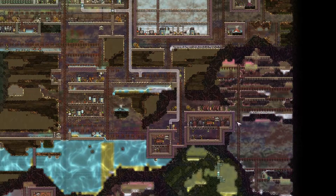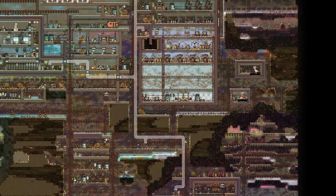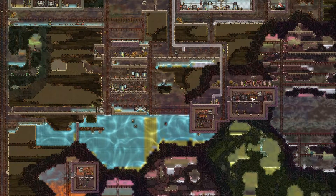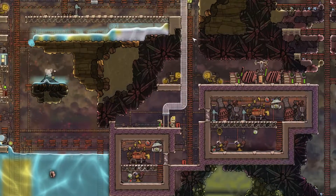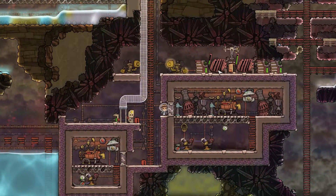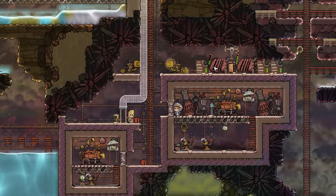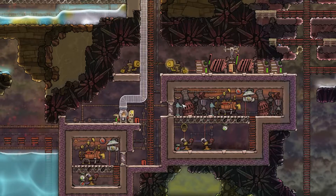Over here is our oil processing - the majority of it. We've got a little bit of oil coming in from an actual leaky fissure. We've got the oil refining down here with a dedicated battery setup, so it draws from the main grid but doesn't give back to the main grid. It's got its own little coal power plant as an emergency, so in the event that power starts to fluctuate - which it does a lot - this place is the last to lose power.